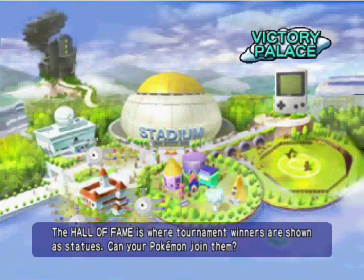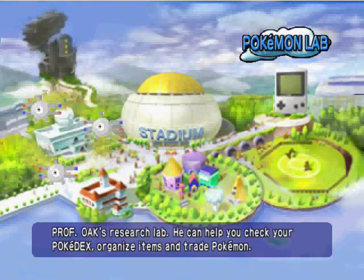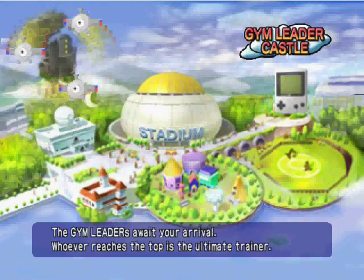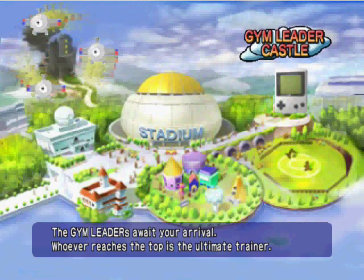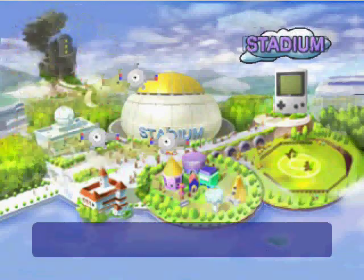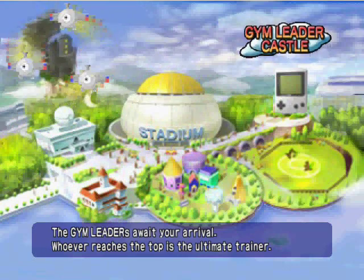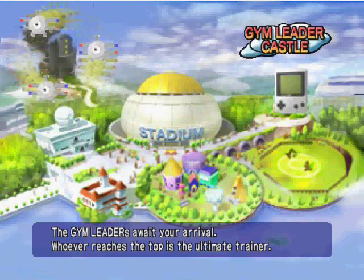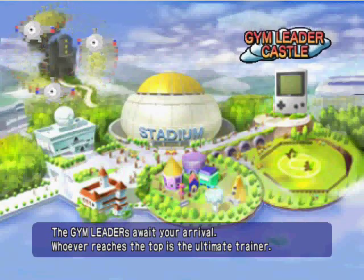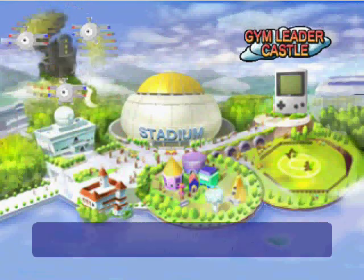Over here is the Hall of Fame — not really important right now, we'll get to that later. Then there's Professor Oak's Research Lab, also not important right now. Up here is the Gym Leader Castle — the Gym Leaders await your arrival, and whoever reaches the top is the Ultimate Trainer. I like to relate this to Mortal Kombat. Basically you face off against the different Gym Leaders from the anime — Brock, Misty, and all that — then you face the Elite Four.